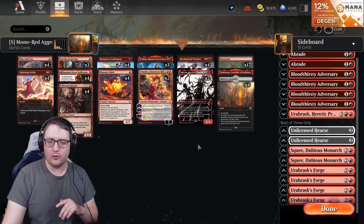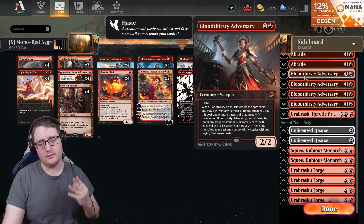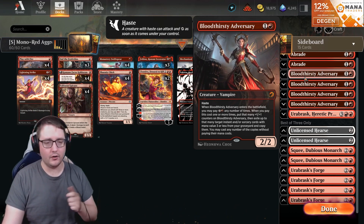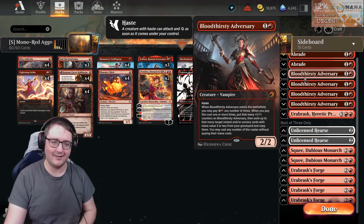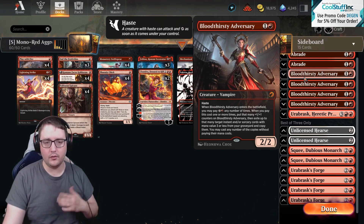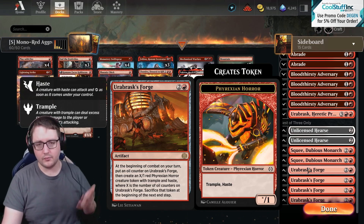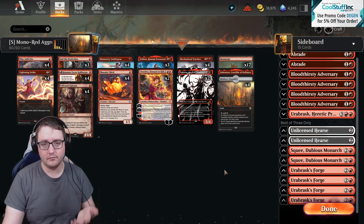Let's talk sideboard. What are you going to do if you're up against control? Thankfully, we have a few ways to combat that. First off, the Bloodthirsty Adversaries - they come in. You can play them on turn five, kick them, recast a spell from your graveyard - Play with Fire, Lightning Strike. Partner that with Mechanized Warfare and Sulfim, and suddenly that's another eight damage for two mana on a Lightning Strike. Bloodthirsty Adversary gives you a hasty attacker and recursion of your spells to really close the gap on your opponent's life total. In addition, you'll be jamming in Squee and Urbrusk's Forge - consistent threats that can be replayed, because your opponent will spend resources and you'll replay your threats faster than they can draw answers.